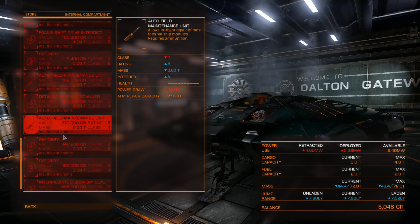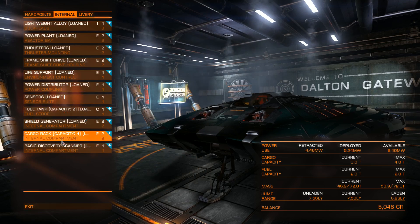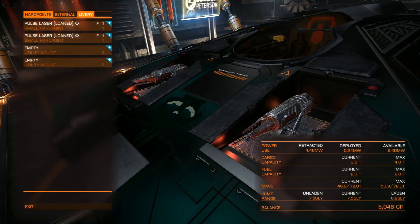The detailed surface scanner we'll come back to later in the exploration tutorial. And that's about it — you can customize your ship however you want depending on what you want to do with it. I hope you enjoyed this tutorial and will watch the other upcoming tutorials. If you have a question or want to leave a comment, please do so on YouTube. For now, goodbye, thank you for watching, and see you in space.